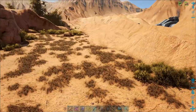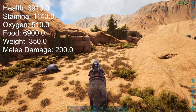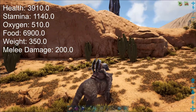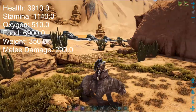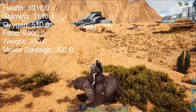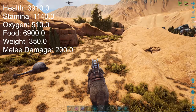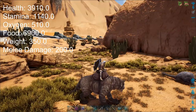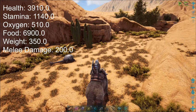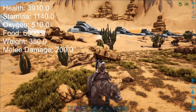You're going to take a bunch of berries. This Doedicurus is actually not that bad - it's pretty good. It has high stamina, which is nice because we can smack rocks for longer without getting tired. The only low stat it has is food, which doesn't really matter at all. Its health, weight, and melee damage - which are the main stats that matter - are average. So yeah, I won't complain. This is a pretty good Doedicurus.